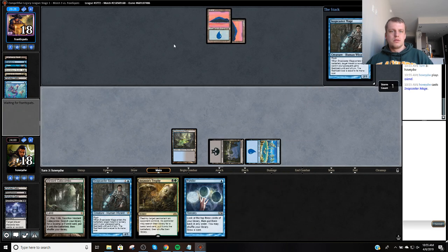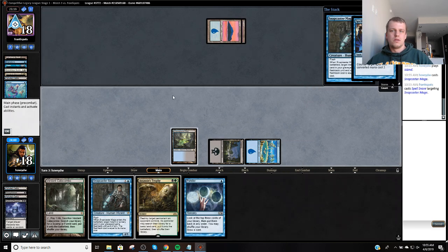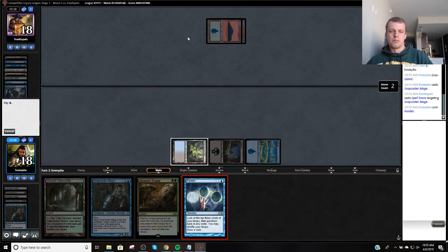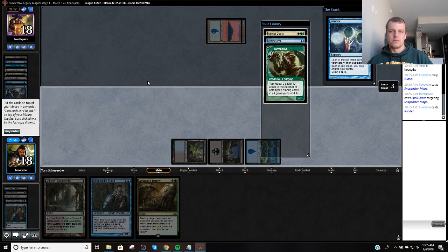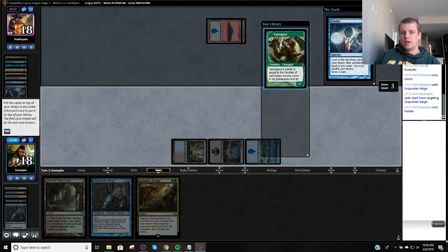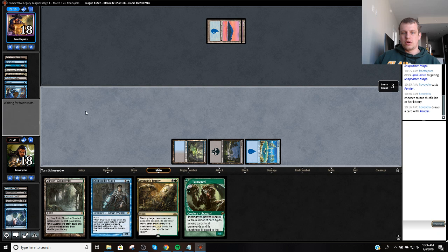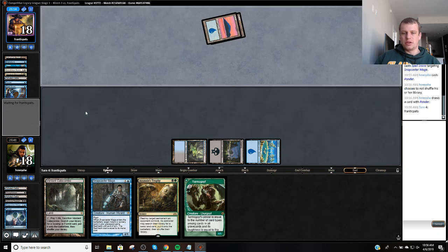That's a nice draw. Tarmogoyf is pretty good, Brainstorm is not great, so I think I'm going to keep this. We're soft to True Name for sure, so I'm a little nervous about that, but I think that's a really good setup anyways.